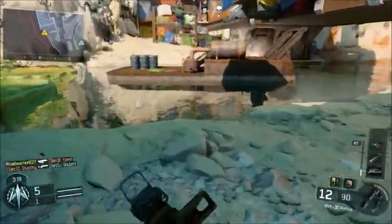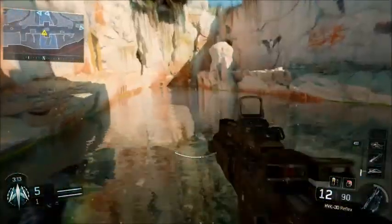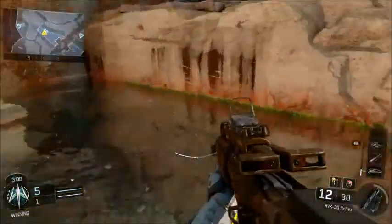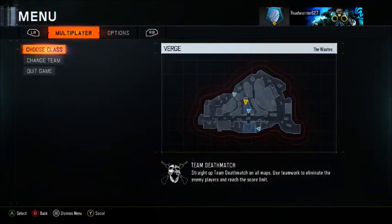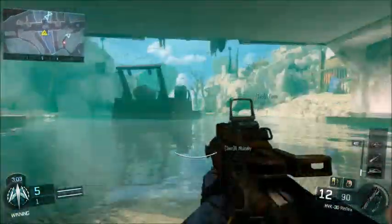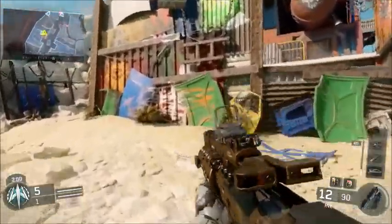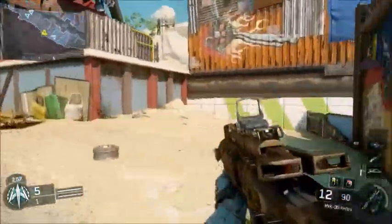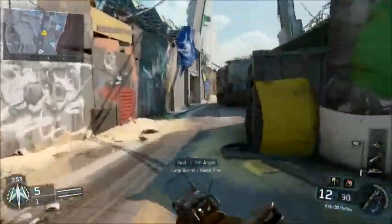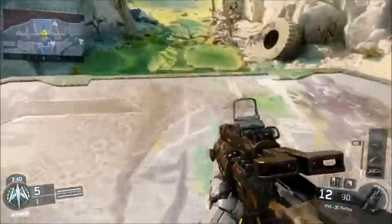There's a water feature here — you can go in it. It's clear too, so you'll really be able to see hostiles coming. Looking at the map we're kind of in the middle right now. There appears to be a bridge going over there — yes, looks like a little bridge.